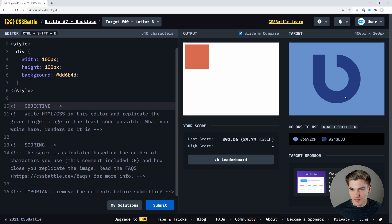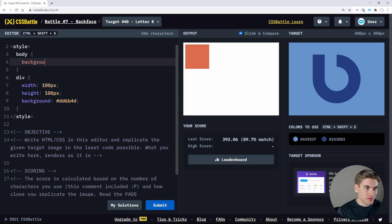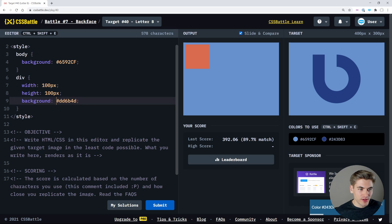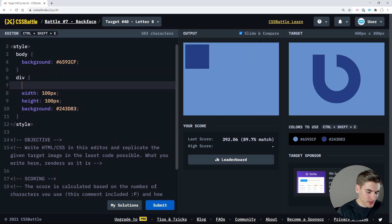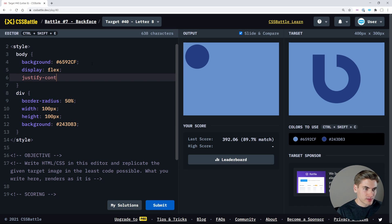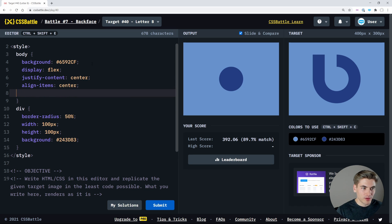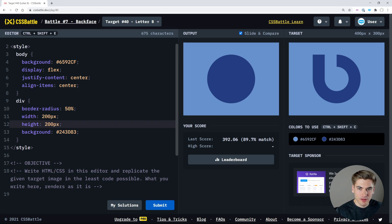Okay, here we go. We have to create what looks like the letter B — a few circles. Let's get the body in place. For our first div we give it this background and make it a complete circle with border-radius 50%. I'll use display flex, justify-content center, and align-items center on the body so everything is in the dead center. I'm guessing the size needs to be like 200 pixels — that looks perfect, exactly the size we need.